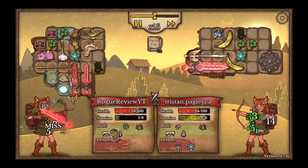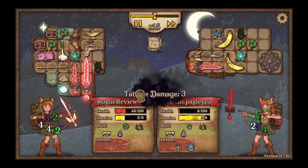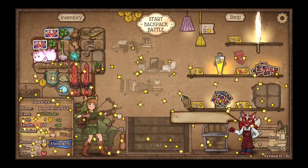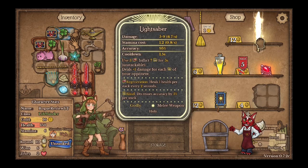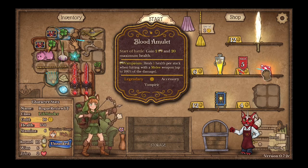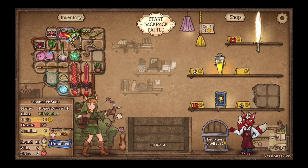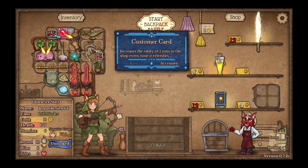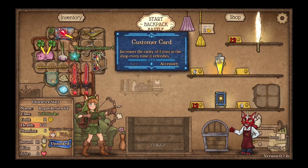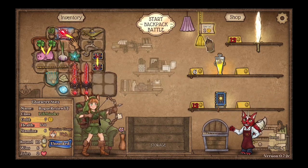Okay, so I have a bunch of spike and a bunch of vampirism, and it seems to be working really well. Items triggered 30% faster. Either way, I think this is really good. Lightsaber — use 3, inflict 7 — no thanks. Start a battle, gain 2 vampirism, 20 maximum health. Vampirism heals 1 health per stack when hitting with a melee weapon — that is insane. Oh, I can evolve those and make vampiric gloves — wait a minute. Oh, that makes a little piggy. So these things can work together and evolve — I did not know that. So all three of those will evolve. I wish I knew that, but now I do.